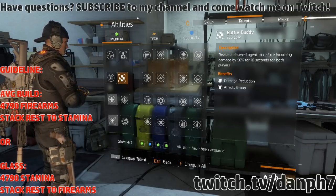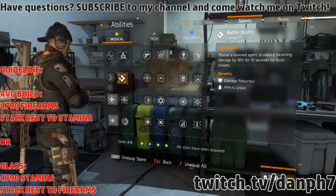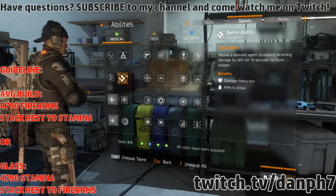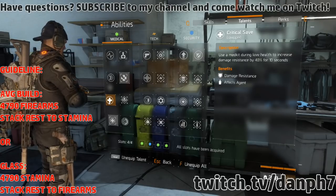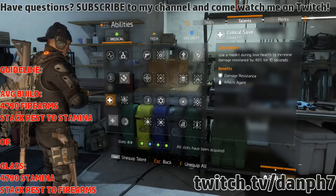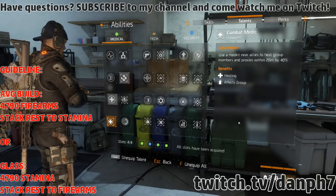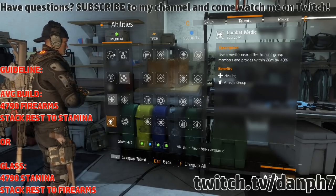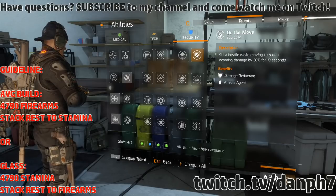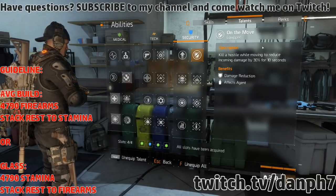The talents I'm using are Battle Buddy — reviving a downed teammate gives both of us 50% resistance. Critical Save — when you use a med kit on the last health segment you get 40% resistance for 10 seconds. Combat Medic — I can heal teammates by 40% within 20 meters. If you're solo you can swap Combat Medic for Adrenaline. And On The Move — killing a hostile gives 30% resistance for 10 seconds, which is why I shoot to kill rather than melee.